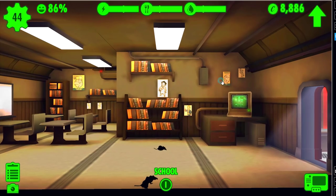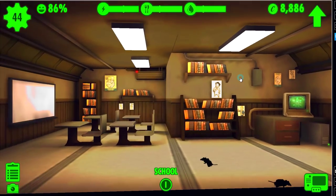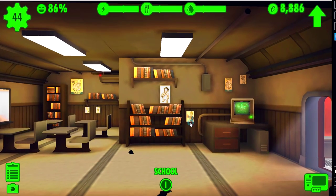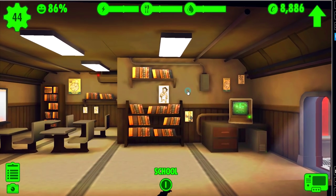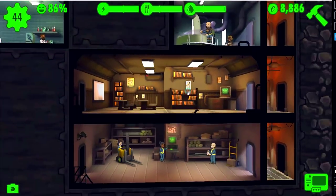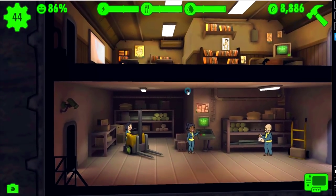Increase intelligence - there we go. Now there's more books and a computer terminal with vault boy health stats. I can't read it - it says 'Your government needs you.' It's just random posters all over the school. Now these guys are sitting in here. She's hiding behind the forklift - what are you doing back there? This is highly irregular, there's nothing to do back there.